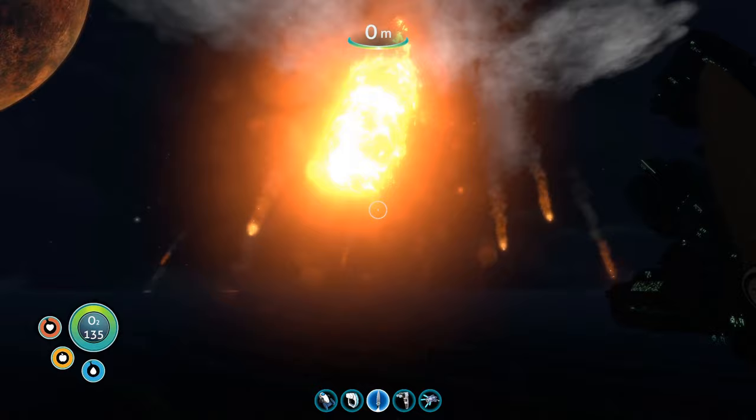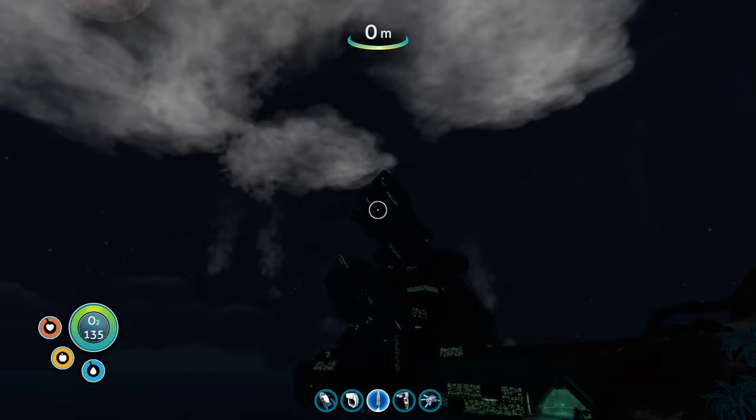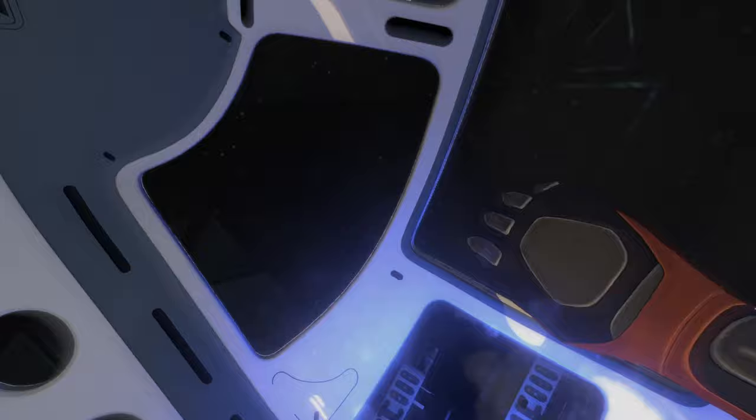The debris could have damaged specific systems — for example, life support, which would result in the crew inside suffocating; navigation, which could result in a few things we will discuss later; or the debris could have just cut a hole right into the life pod, causing everything inside to be sucked out into the vacuum of space, or even causing the crew members to be pierced by the tiny projectiles. This theory is further supported by the huge debris field we can find upon launching the Neptune rocket in Subnautica, which is also mentioned by the Sunbeam on multiple separate occasions. I think this is a highly likely possibility that makes a lot of sense.